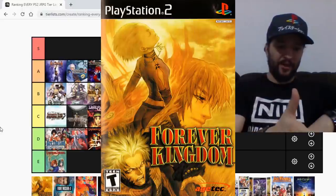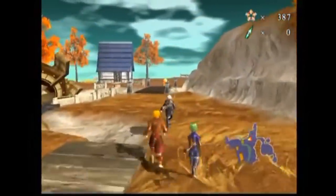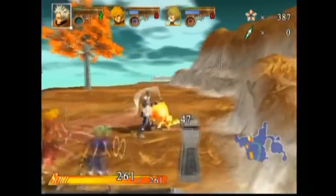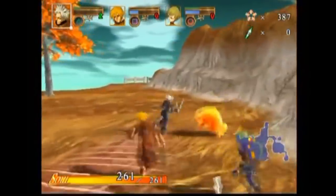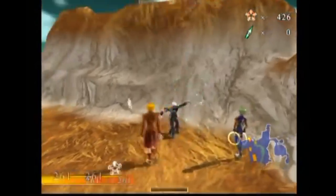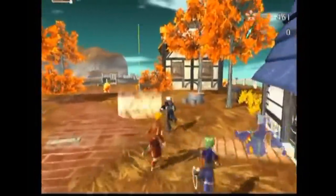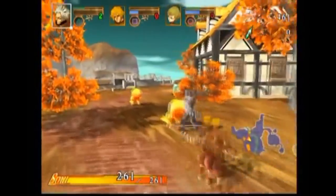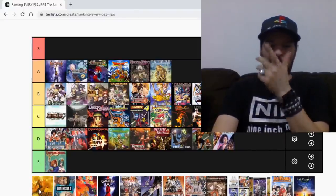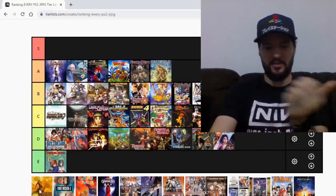Forever Kingdom is actually known as Evergrace 2 — it is the sequel to Evergrace. And just like with Fullmetal Alchemist, it took everything wrong with Evergrace and did it right. It's a good game — you've got three characters with allies who follow you around and you fight alongside them. The controls are better, the camera is better, the story is better. Overall it's a much better game in my opinion. I never finished it because I only borrowed this game. Forever Kingdom — I'll put this as a C, because it's just not as good as Ar Tonelico 1 and 2, Chaos Wars, or Crimson Tears.